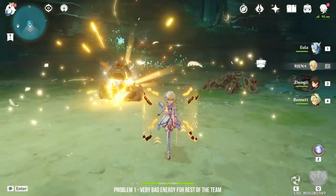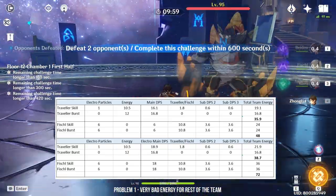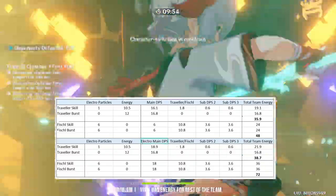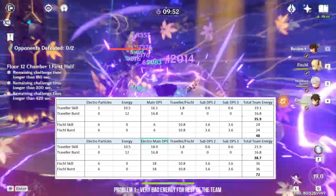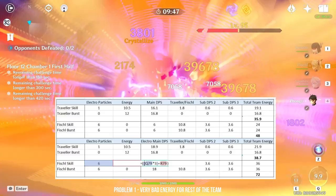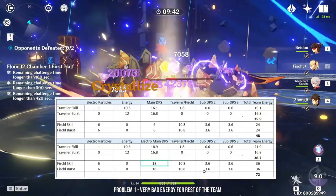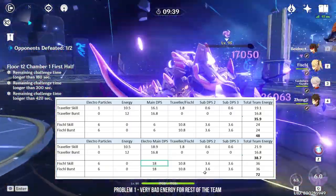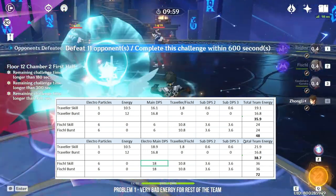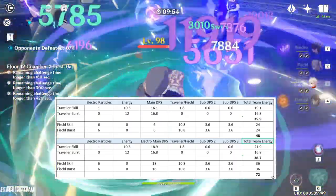This problem becomes even worse if you're using an Electro main DPS. Currently in game, Beidou is an Electro character with 80 energy cost. Soon, Raiden Shogun and Kujou Sara are also characters with 80 energy costs. Fischl is going to be able to generate a lot more energy for these 3 characters because they benefit from the 3x multiplier of electro particles. I'm aware Raiden Shogun has a passive that benefits from energy recharge and Electro MC can transfer energy recharge, but ultimately this doesn't solve the problem of lack of energy for the team. So this is my first problem with Electro MC — the lack of energy to the team.